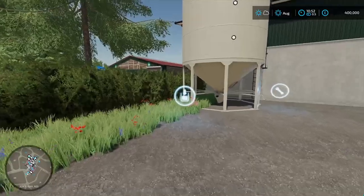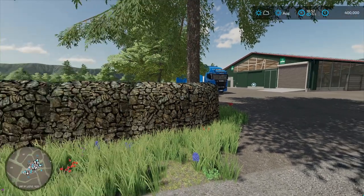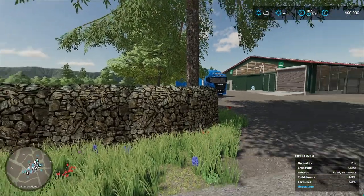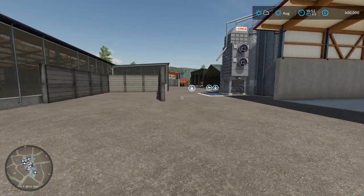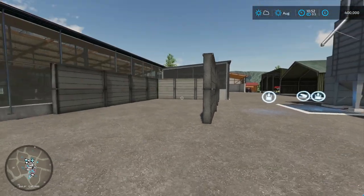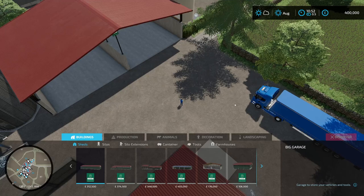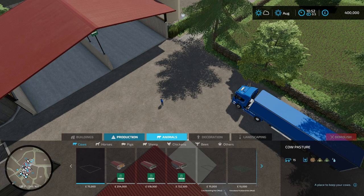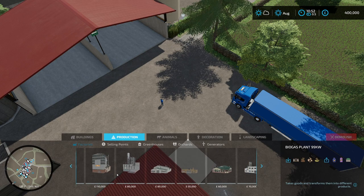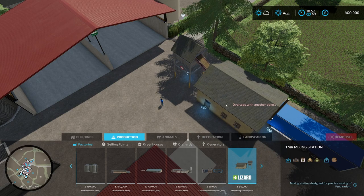I think the first thing we're going to do is probably get some chickens and some cows. We're going to hold off on the cows until we get some fields going for food. I just thought about this — I need to put down a TMR mixer station. We'll put that down somewhere, that's going to cost a little bit of money. If we go into construction, that's going to cut into our starting money. If we go to productions and factories towards the end here — yep — TMR mixing station. This is going to cost 30,000 pounds. That's not too bad.